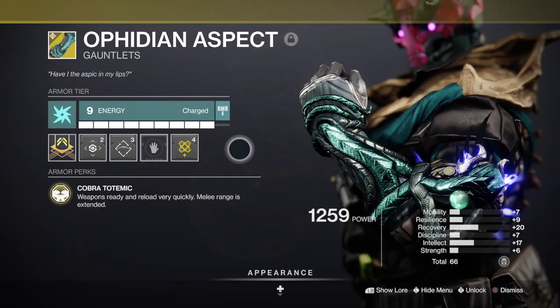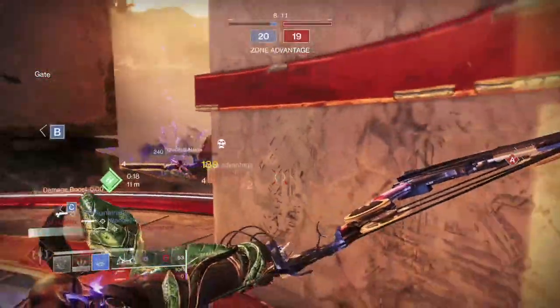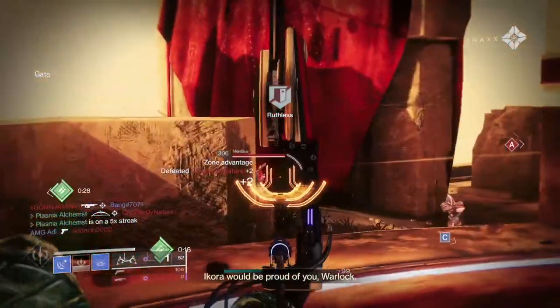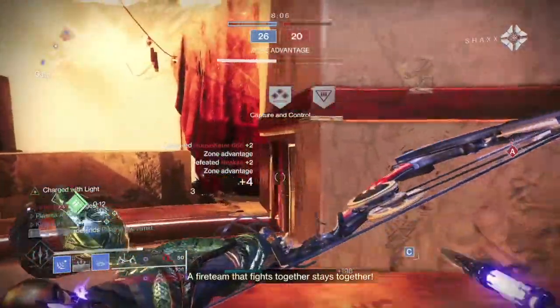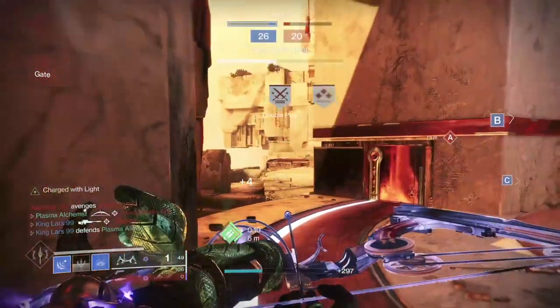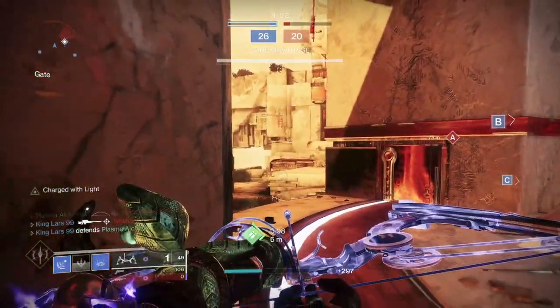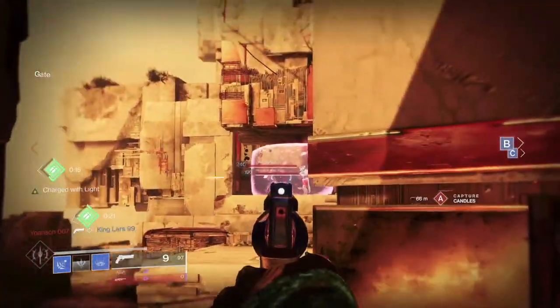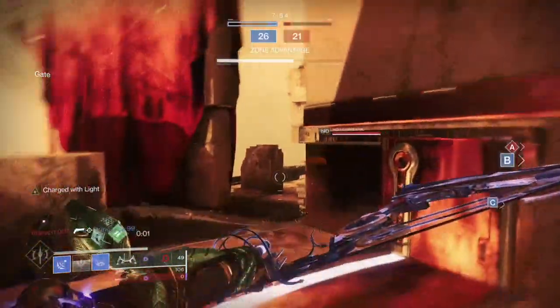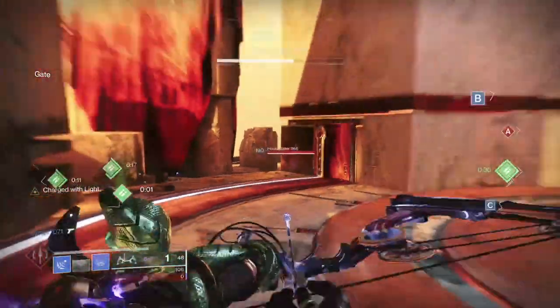I'm using Charge with Light and High Energy Fire mods with this build too. If you are Charged with Light and hit a guardian in the head with the bow, you can literally hide away as you have just done 180-plus damage to the head, with the lingering poison finishing the target off, as long as you time the lock correctly. It's dirty. I get called a cheat for using an actual good build by other players, which can be hilarious at times.